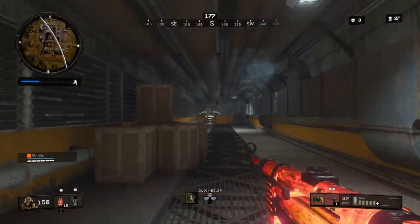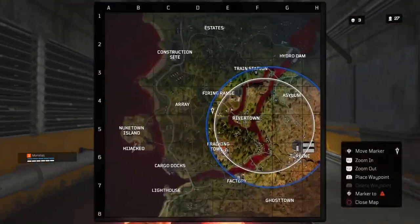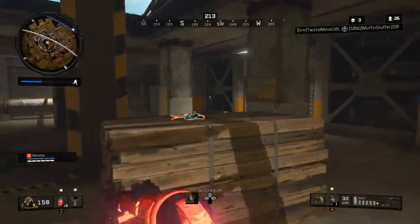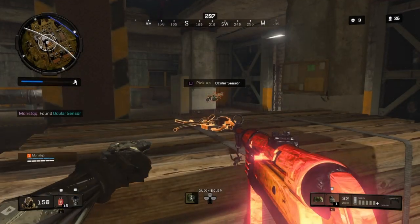The first location to find the ocular sensor, which is used to unlock the Numbers outfit for Reaper, is going to be in the bunker at Fracking Tower. It's going to be on this pile of lumber right here.